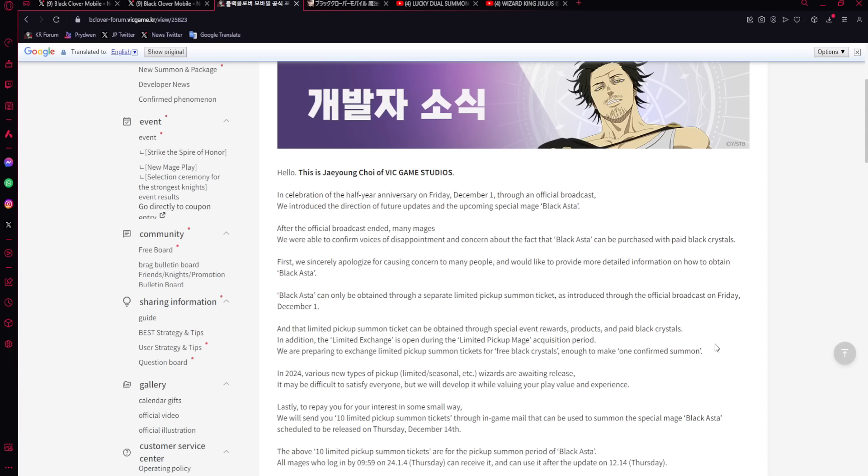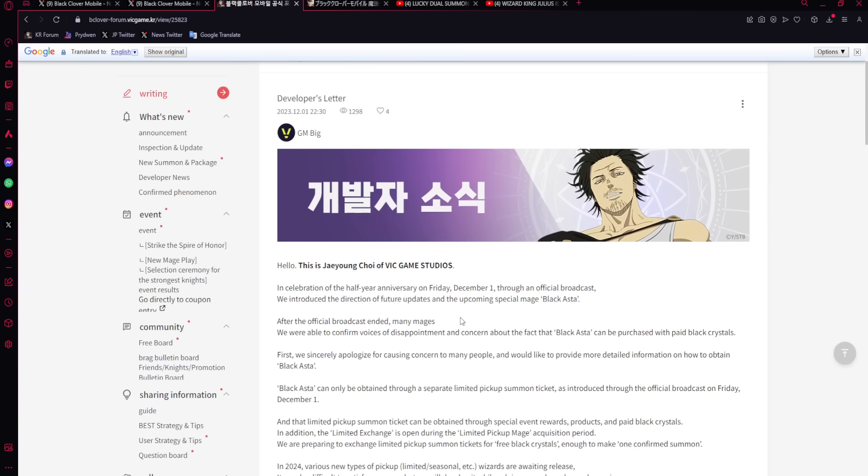They are preparing to exchange the limited pickup summon tickets for free black crystals enough to make one confirmed purchase - so you get 200 free pulls. That means you're able to get one pity with free black crystals, and the rest is going to be paid. You'll be able to do a bit more since we get 10 tickets, and they'll give some through events, but that's how they're going to do it.